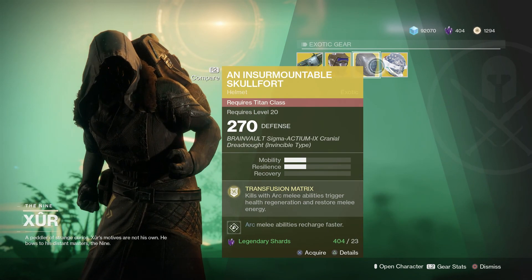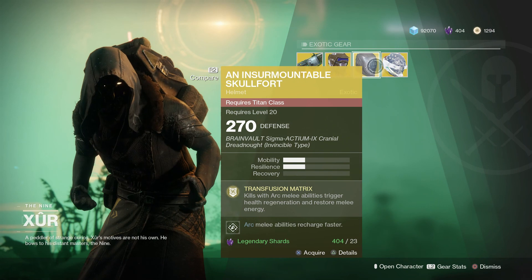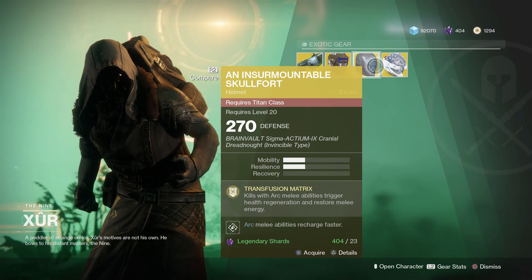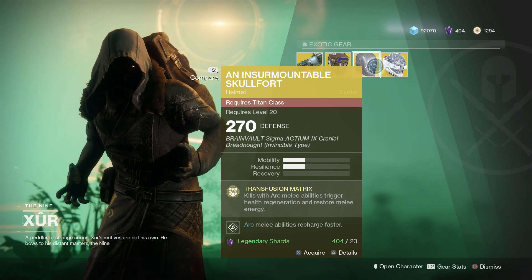For Titans, you are getting the Insurmountable Skull Fort. Kills with arc melee abilities trigger health regeneration and restore melee energy. Definitely another one that I use pretty regularly for the Titan. It's a lot more useful than it was in Destiny 1, so worth a pickup if you don't have it.